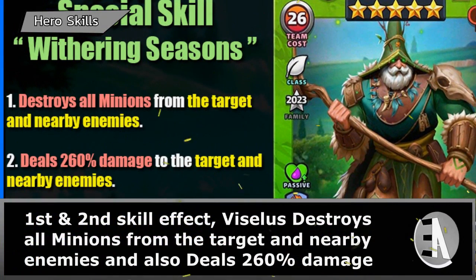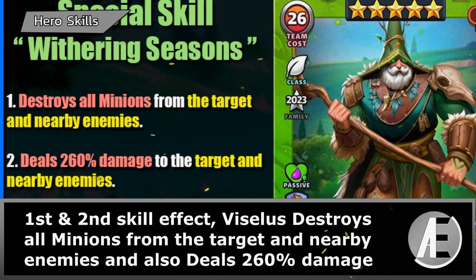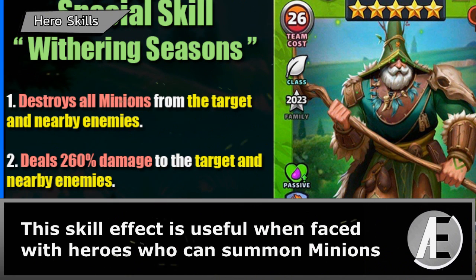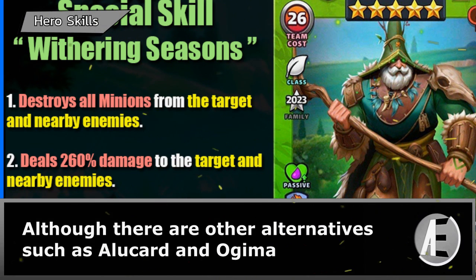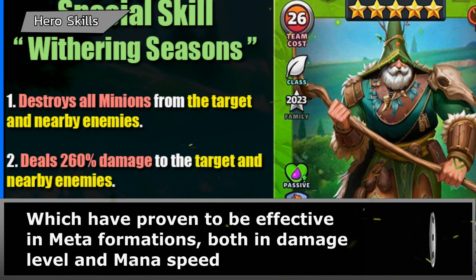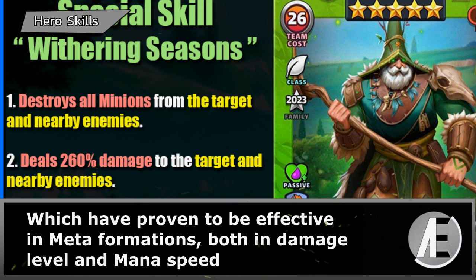First and second skill effect: Viceless destroys all minions from the target and nearby enemies and also deals 260% damage. This skill is useful when facing heroes who can summon minions, although there are other alternatives such as Aliokard and Ogama, which have proven effective in meta formations both in damage level and mana speed.